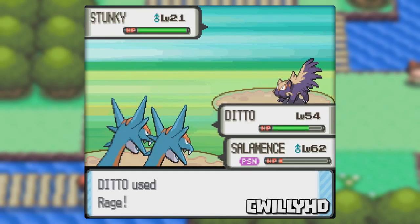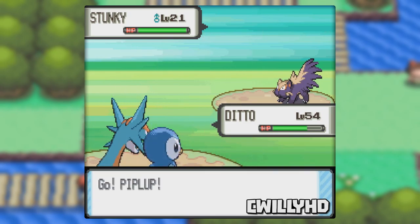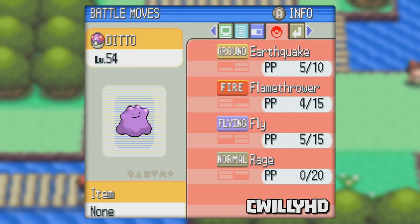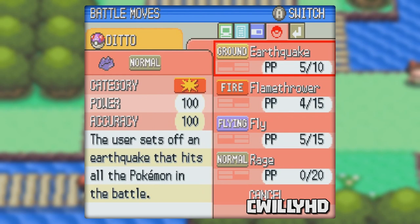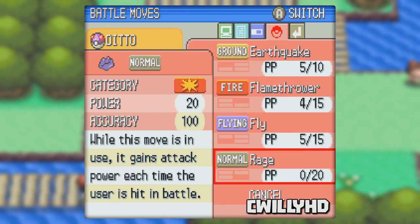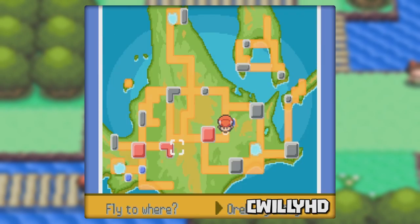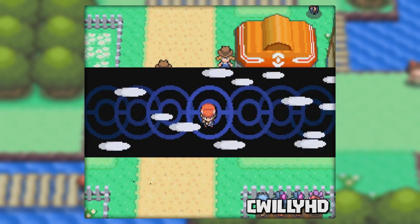I had it hit my Salamence because the other team's Pokemon would have died immediately due to the level difference. After using all 5 Rages, kill your other Pokemon if it isn't dead already. Now just swap into another Pokemon if you have one, and if you don't it doesn't matter — just win the battle. Now go check out your Ditto's moves. Mine now has Earthquake, Flamethrower, Fly, and Rage, which is awesome. I'm now able to fly around on Ditto as long as you have the badge to use it outside of battle. You can put a whole bunch of moves on Ditto using this method as long as the other Pokemon has Rage.